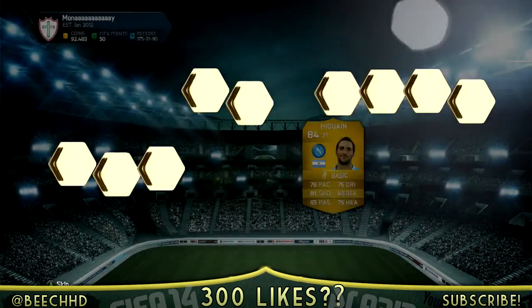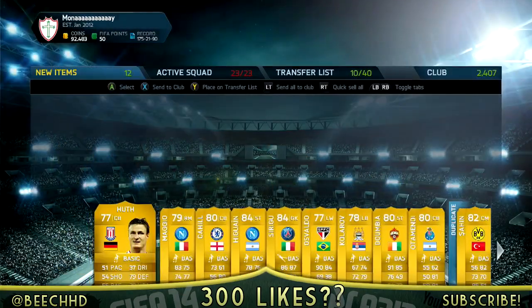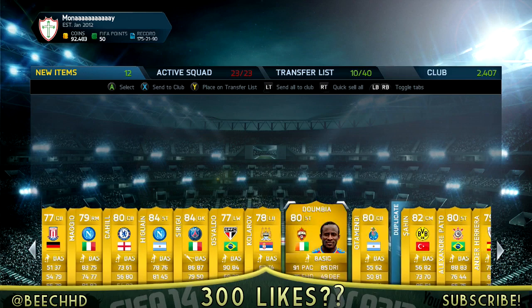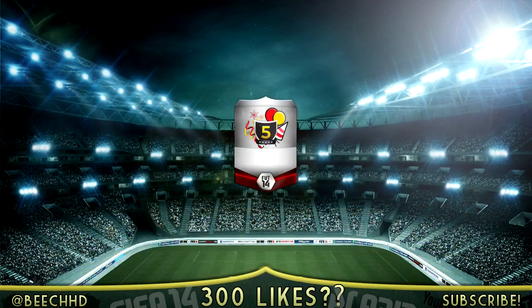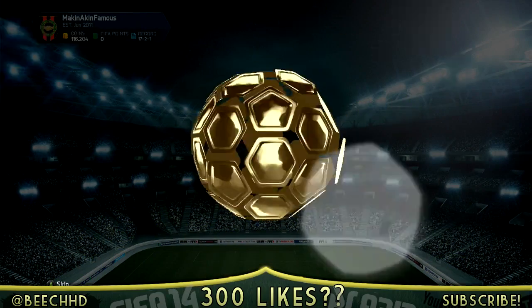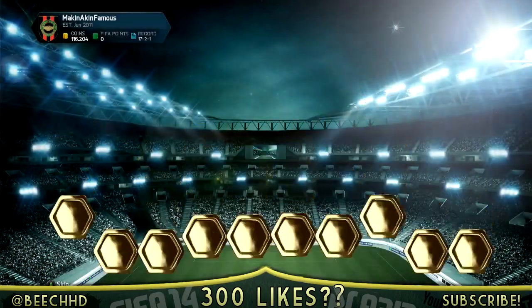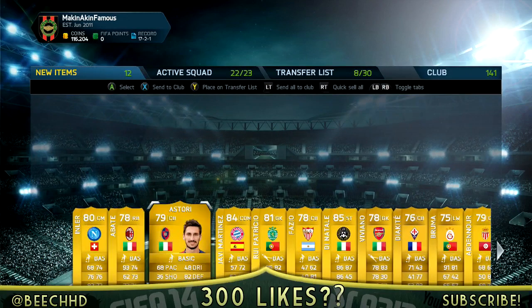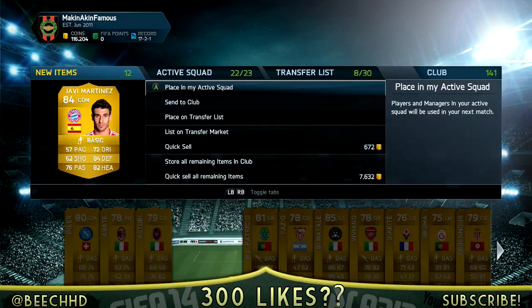Next pack, what are we going to get? We grab ourselves a Higuain — it's two 84-rated players, you can see we get Ceregu as well, and not much else in that, but two 84-rated players is not bad at all. The next pack is not too bad either — we get an 85-rated Di Natale. I'm not sure what else is in that pack, but there's also an 84-rated Martinez.